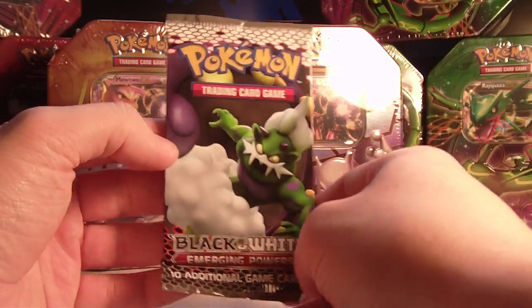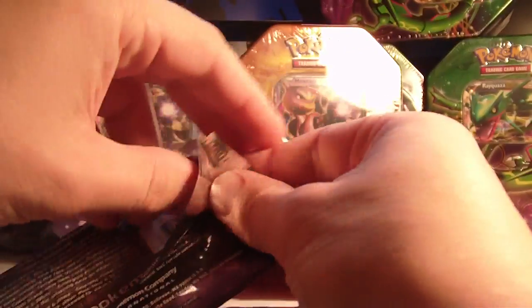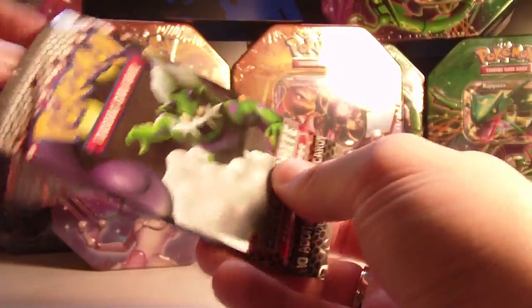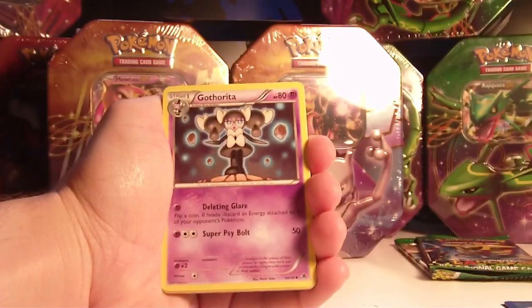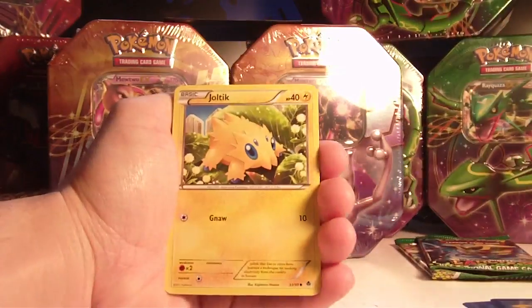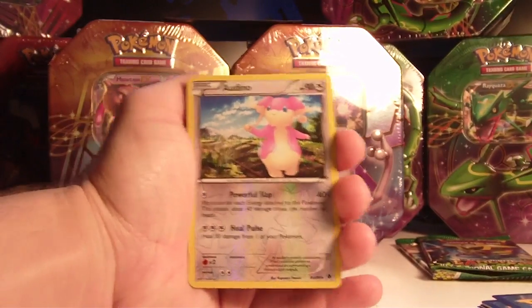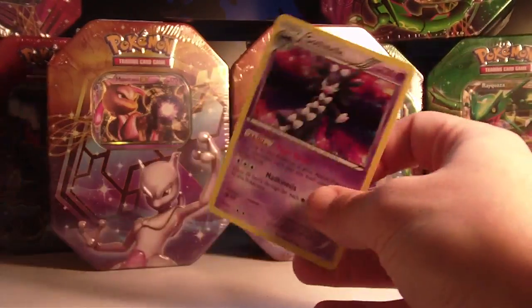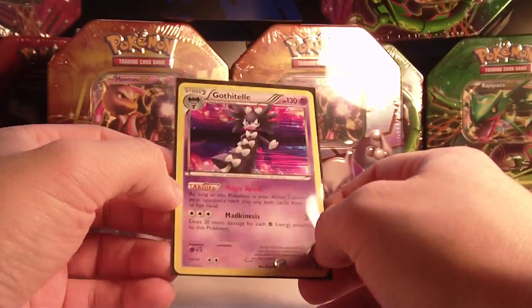Pack two is Emerging Powers. We have a Great Ball, a Gotharita, and a Galvantula. Commons are Patrat, Sewaddle, Joltik, Pansage, and Klink. The reverse is an Audino — it's uncommon. And the rare is a holo Gothitelle. I actually pulled one of these in the other tin as well. That's cool, it's a good card.